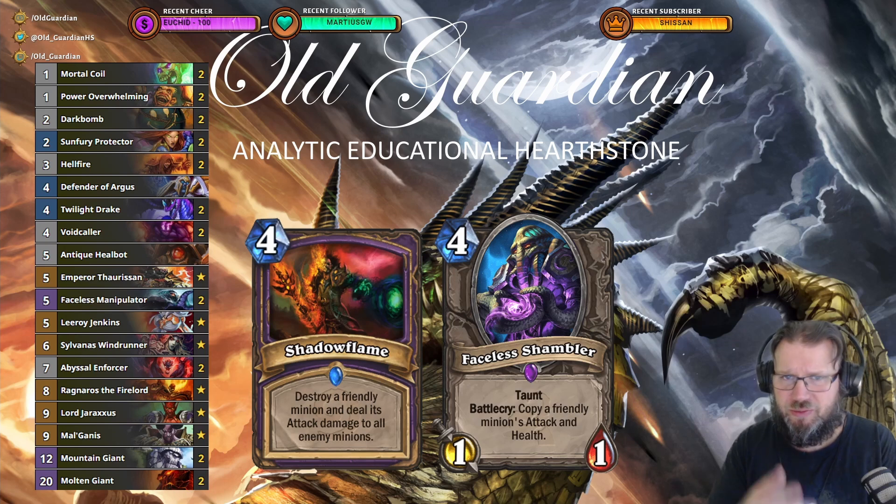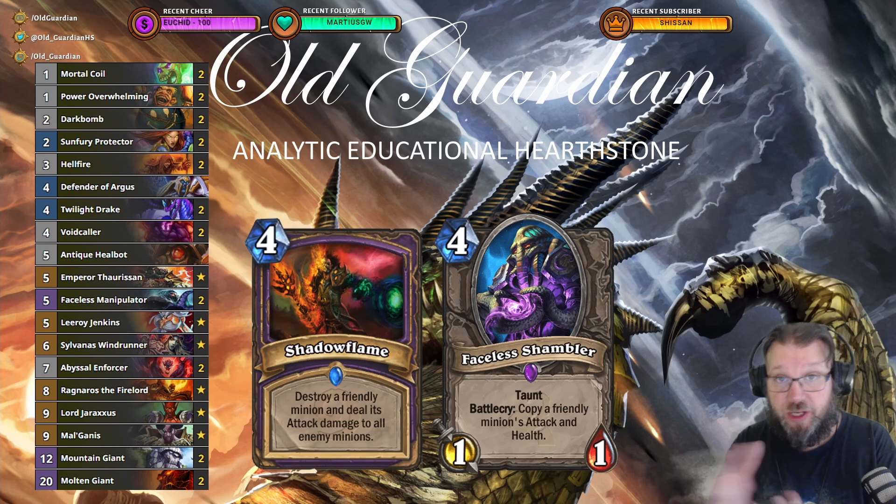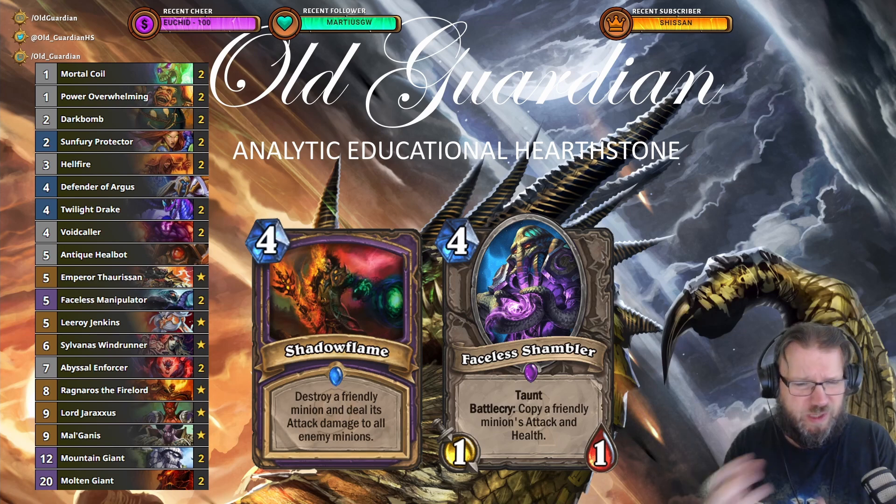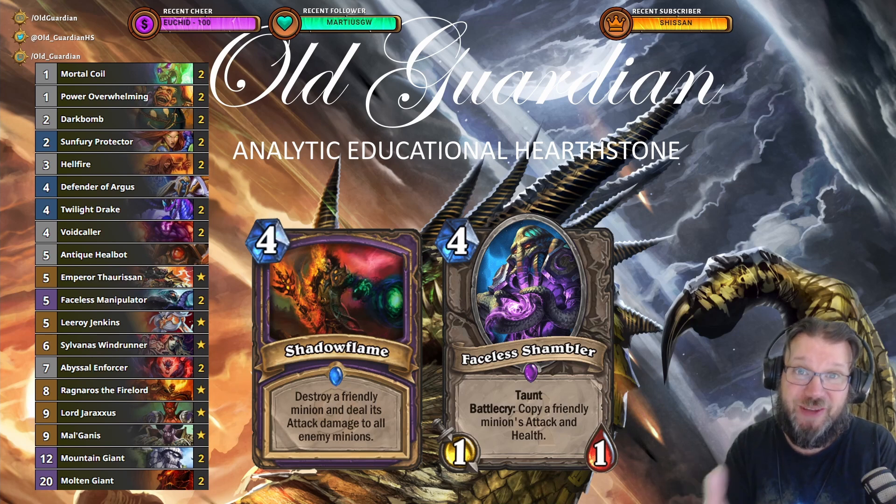We're still early in Twist season so there can be different variations of this deck. Some notable omissions not in this list include Shadow Flame — Sylvanas Shadow Flame, a classic for destroying all the small minions and stealing a big one. Faceless Shamblers are missing too, which could also become really big with the giants. I think there's still some development that can be done. I found I was weaker against stuff like Discard Warlock and Undertaker Hunter, so maybe cutting some of the top-end cards for a little bit more early removal. This is what it looks like in action.